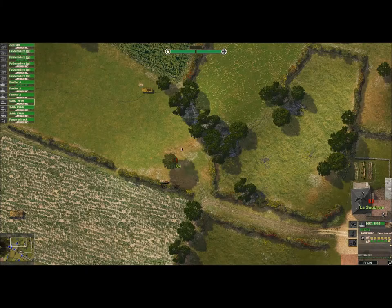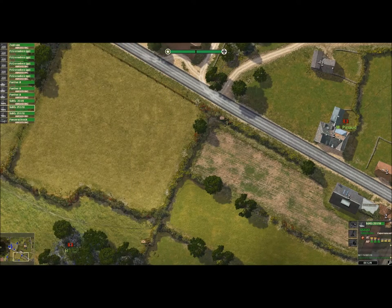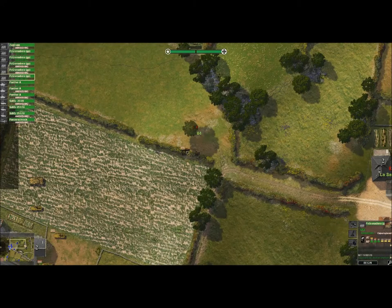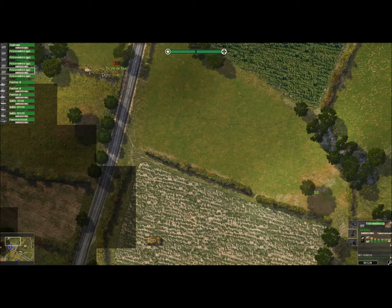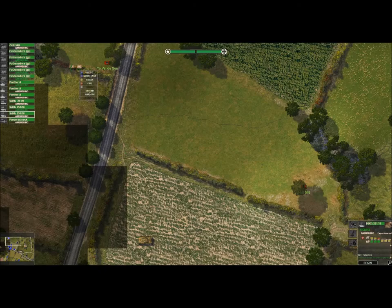It looks like my opponent's ready. I'll keep this SDKFZ here and move one of the SDKFZs down here to deal with any incoming men — basically put that on ambush mode. Now, I'm not usually much of a winner at this game, and I'm not usually an armor-heavy guy; I'm much more infantry heavy, so this should be interesting to see how it works. I'll put some guys here also in ambush mode and just hope they can hold the front against enemy attacks. We'll put everybody on ambush mode ready to go and get this battle started.